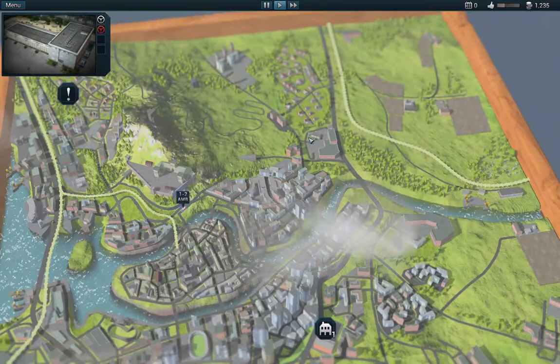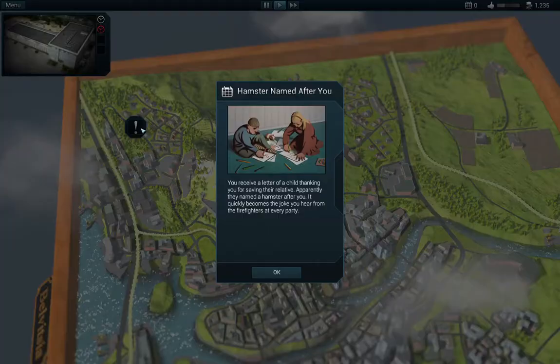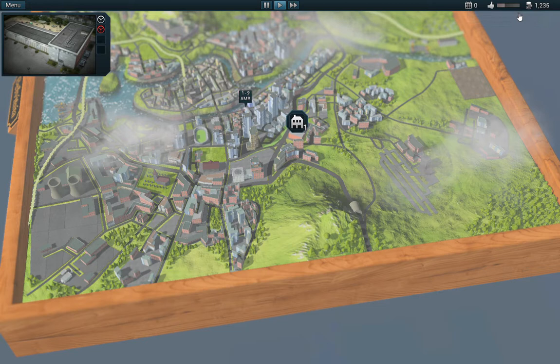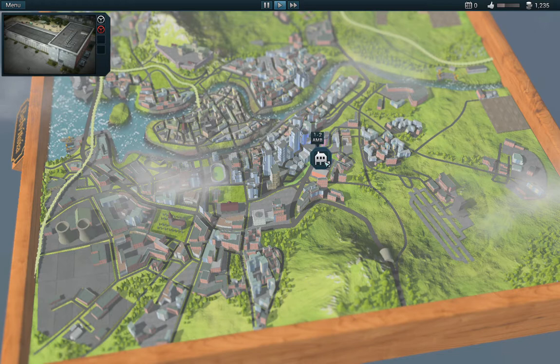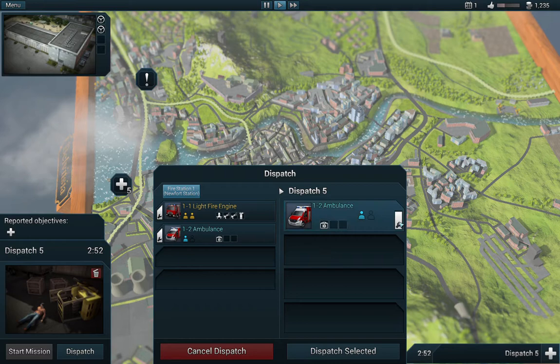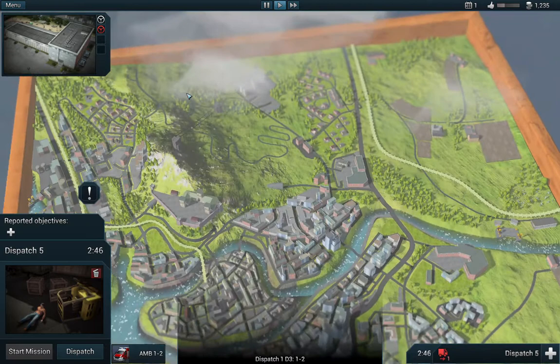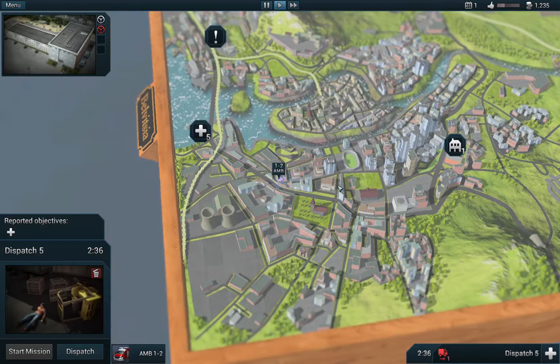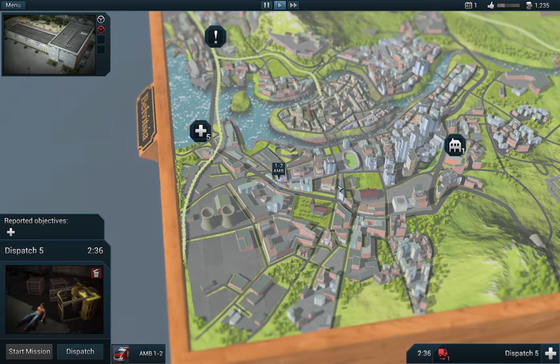Okay, it looks like there are no more missions, so we can just relax here. Nice — we have 1,235 coins. We can spend them, but not for today. We have to send a medical emergency there — dispatch. There is a timer here, so we have only 2 minutes 30 seconds to rescue our patient.